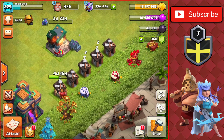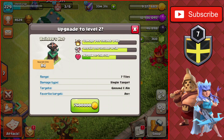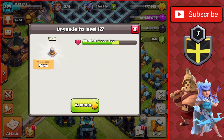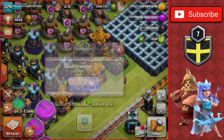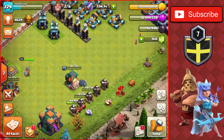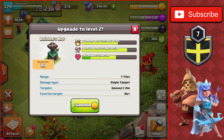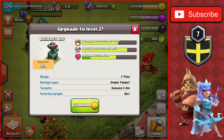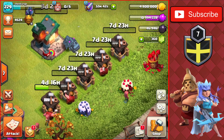Now for the final four builder hut upgrades: each one is 7.6 million gold for an eight-day upgrade to level two. We start the first one, then the second before using the Rune of Gold. We have about 1.7 million left over that can go on walls. We head to the gold storages and use the Rune of Gold, filling them up to 20 million — possible because we upgraded all the storages. We upgrade the final two builder huts, and all five are now upgrading to level two, finishing around the same time.